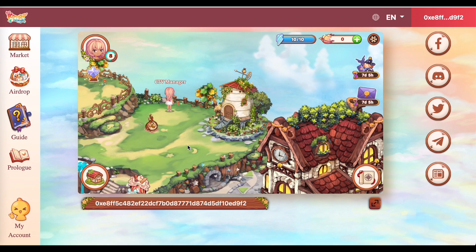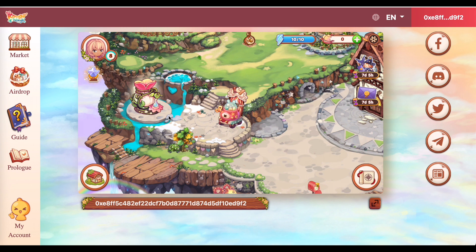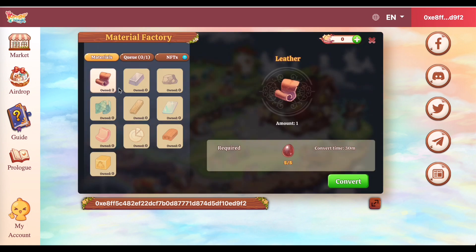So, papakita ko yung sa inyo. But before we go there, tingnan muna natin ito yung buong environment niya. So, dito sa left side, ito, makikita nyo yung dalawang sort of machinery niya. Ito yung ginagamit natin to convert the fruits of the plants into dye. And, of course, yung mga eggs into different types of materials. And then, tingnan natin itong dye machine. Naka-indicate dito, meron akong apat na owned na dye. So, ngayon, para makapag-produce tayo nyan, kailangan natin ng fruits. Currently, 16 pa lang ako, pero ang kailangan niya is 50. So, hindi ko pa mapapakita sa inyo. Pero, itong leather, meron akong owned na dalawa. And, itong leather na to, para mag-produce siya, kailangan daw ng 5 eggs. Meron ako, 5 out of 5. So, therefore, pwede na natin itong i-convert.